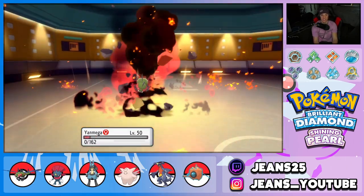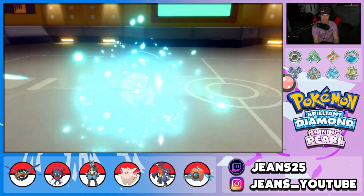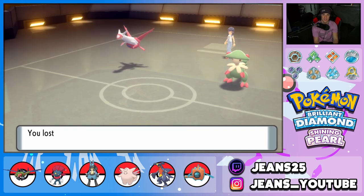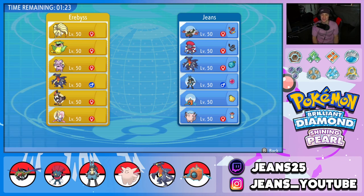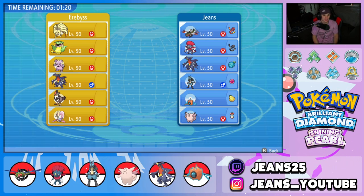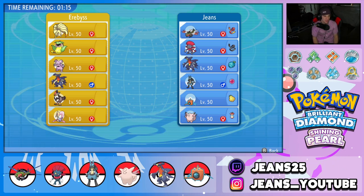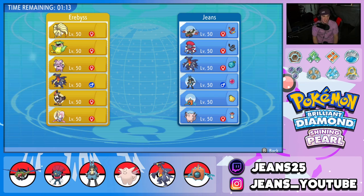One and one for today's video — let's grab a winning record in the third and final battle. We've been going up against some absolute bangers. This third opponent has a really cool team: Grumpig, Victreebel, the drought combo with Ninetales, Garchomp, Staraptor, and Cherrim. I can definitely see the sun combo coming out.